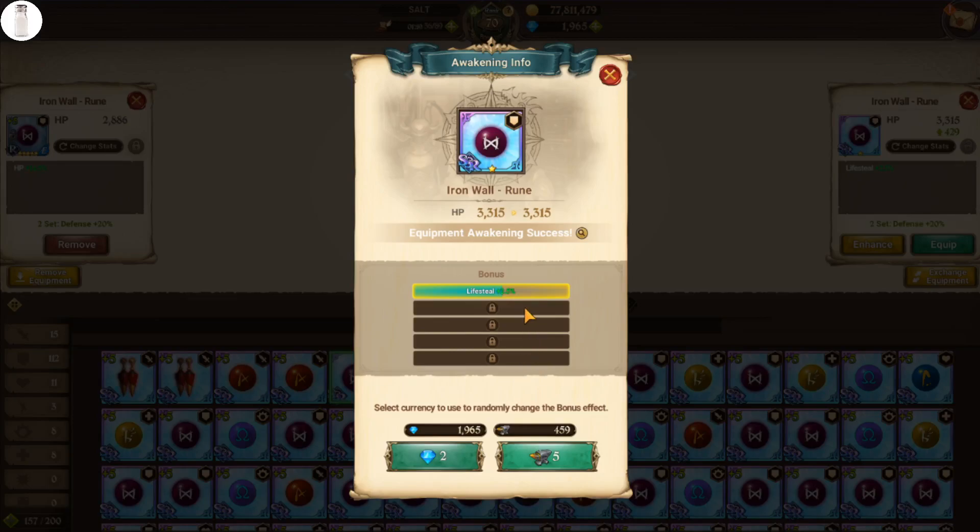So what we did is we spent stamina, time, efforts, and one awakening stone instead of anvils. Now I know the question is, is it really worth it? Yes. Think of it this way — you are going to have to re-roll a lot of substats on SSR gear when you get to this point in the game. And your options are 2 gems, 5 anvils, and of course in the future we will also have hammers. But those are also a scarce, valuable resource.